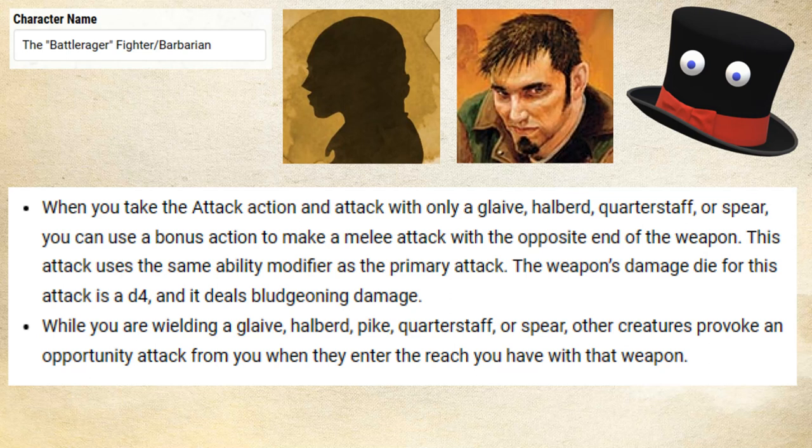In addition to the bonus action attack, which is a D4 and happens whenever you take the attack action and attack with only a glaive, halberd, quarterstaff, or spear — so pick up a glaive or halberd, they're the D10s, they're the big boys — you also can make opportunity attacks on creatures whenever they enter the reach of your weapon. So yeah, all around great feat: two great features. You get a bonus action attack and a better way to use your reaction attack of opportunity.